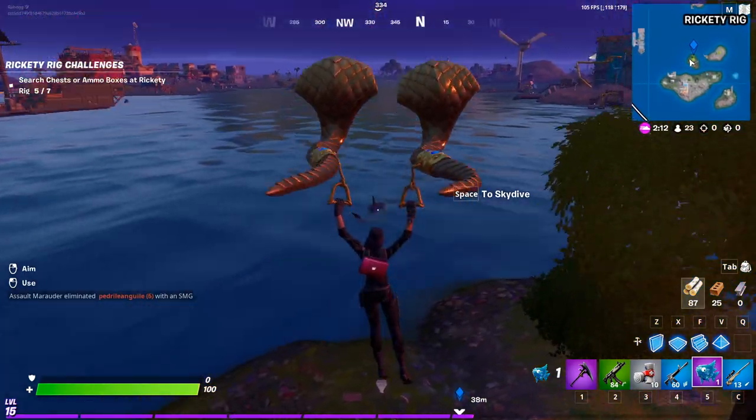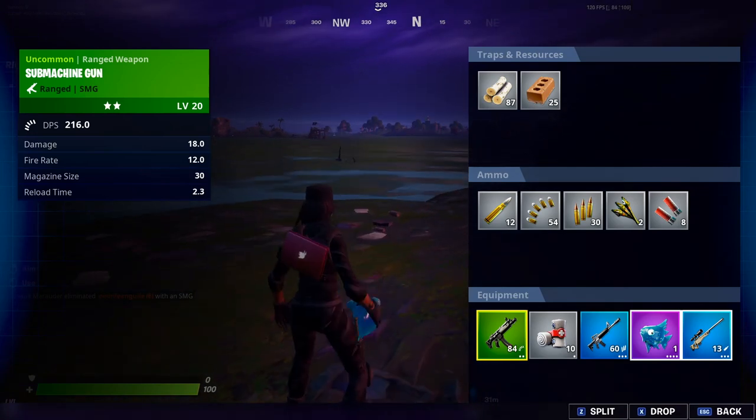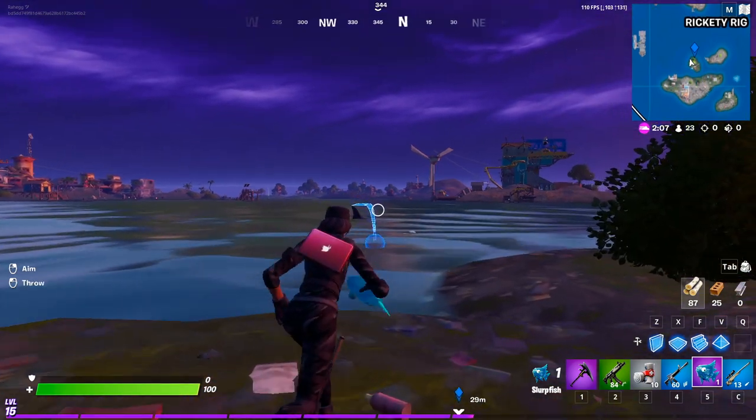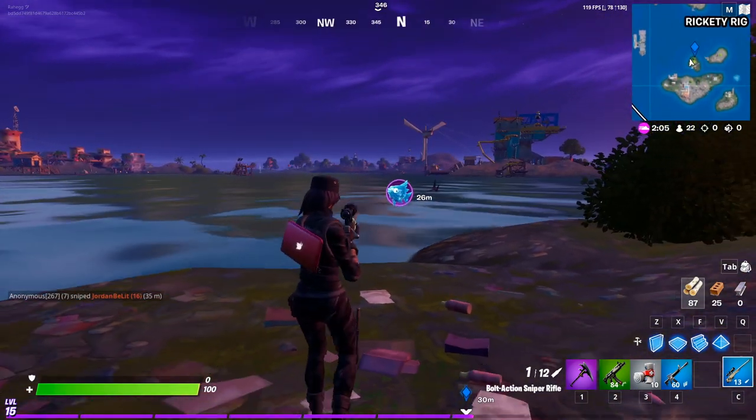Once you guys have found that shark, just land right next to it and make sure you still have your slurp fish. Then just throw the slurp fish by right-clicking or holding the left trigger and throwing it like this.